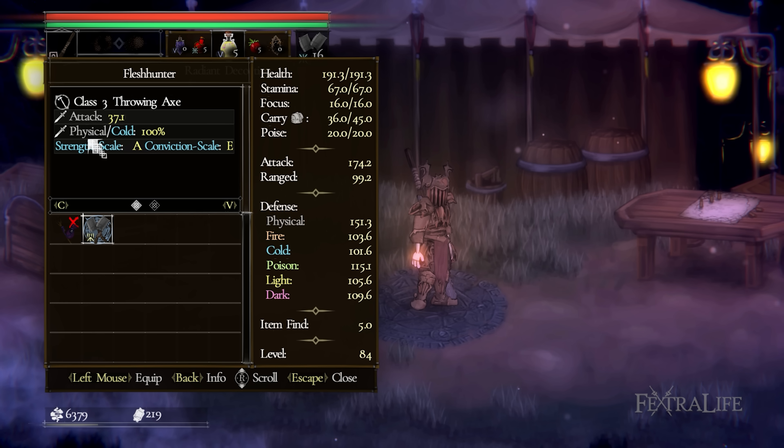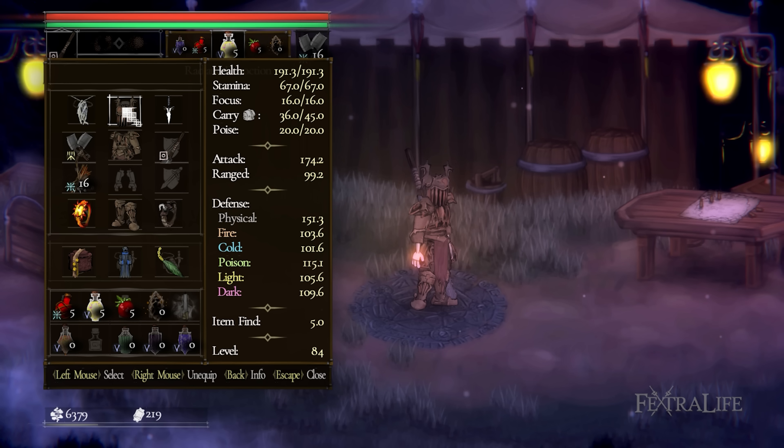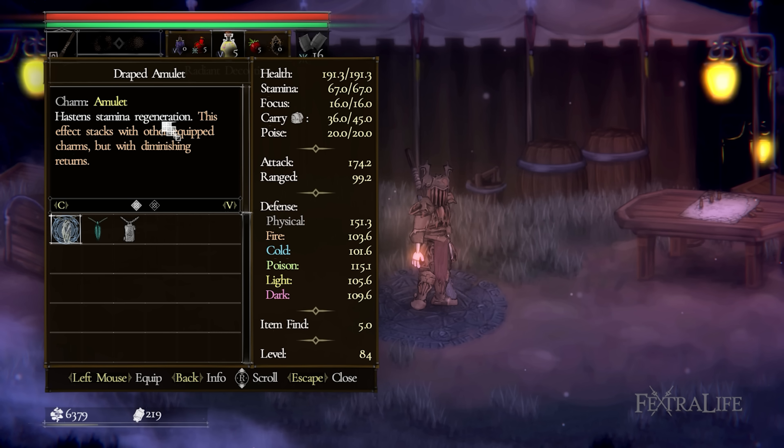For the ranged weapon, the Flesh Hunter scales with strength and deals frost damage, pairing perfectly with this build. For your armor set, the Hallowed set — which can be farmed from Rust Knights at Hallowed Hill — is the best option, but you can opt for any heavy armor according to the mage you're currently fighting. When it comes to the amulet, the Draped Amulet hastens stamina regeneration, allowing you to quickly re-engage with enemies without having to worry about stamina.